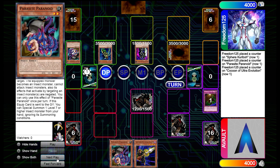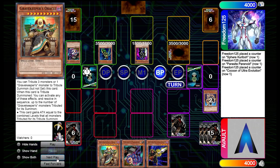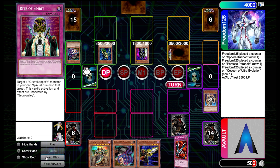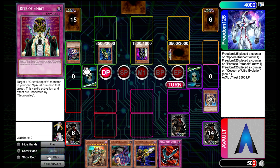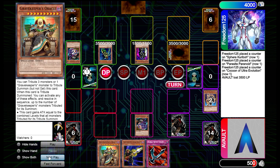I think they're just going to swing in for a ham OTK attempt, and they do attack us with Gear Freed. We're going to search our Oracle right here — always search Oracle, which is really great. We're going to have to take this 3500 damage. We can use Rite of Spirit to play defense, but we actually want to keep our Recruiter so we can Rite of Spirit afterwards.